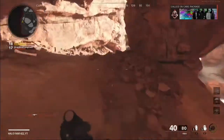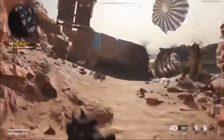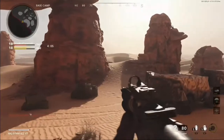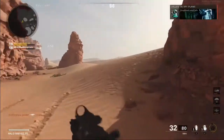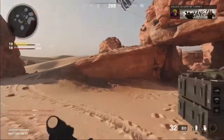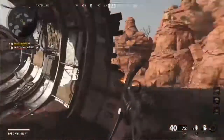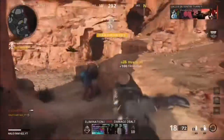Enemy care package above. Hostile sentry turret active. Hostile spy plane established overhead. Multiple enemy sentry turrets active. Multiple hostiles sentry turrets working your AO.